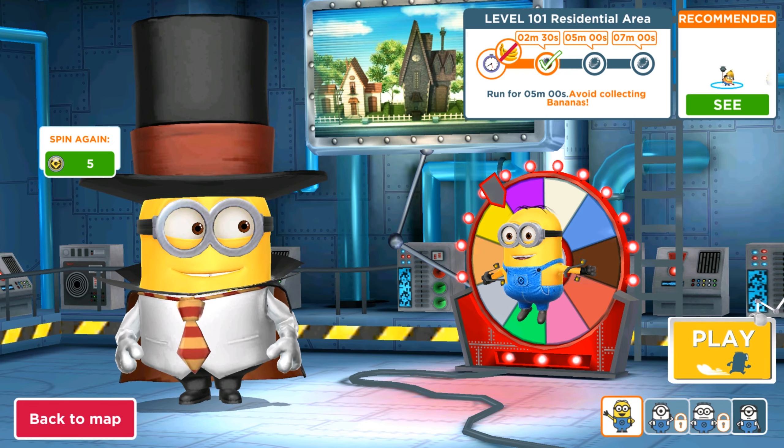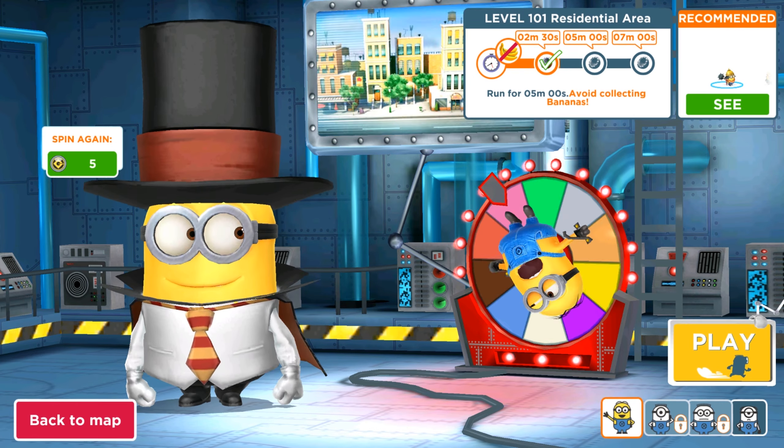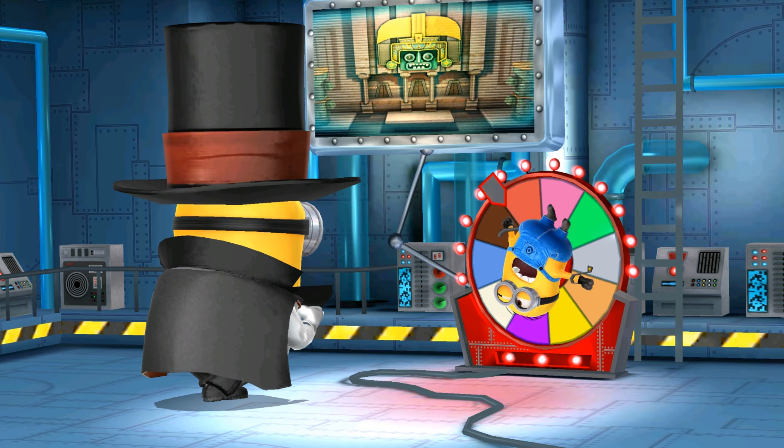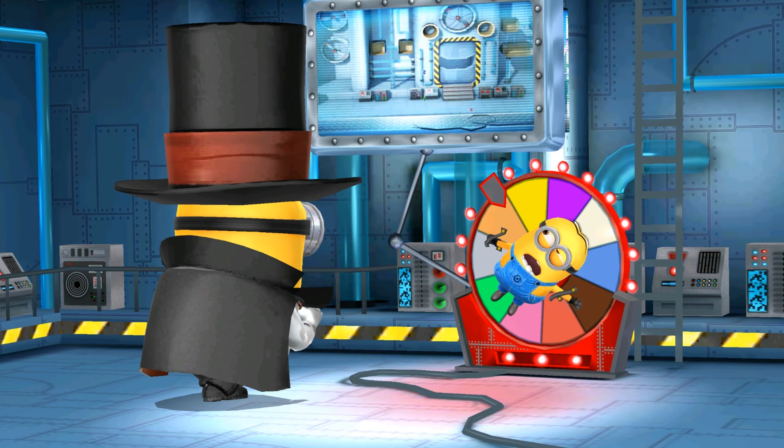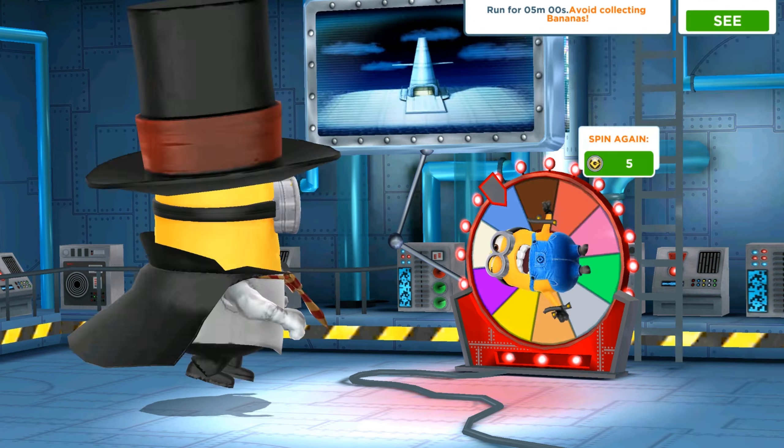Hey guys, welcome back! Today we are playing the old version of Mini Rush. We are in level 101 and going to complete the 'avoid collecting bananas' mission. We'll spin the lucky wheel and search different locations — this last one is the downtown map. Today's task needs us to avoid collecting bananas and run for five minutes. We must avoid them at all costs, otherwise we'll get a notification sign and red colors reminding us of the mission.